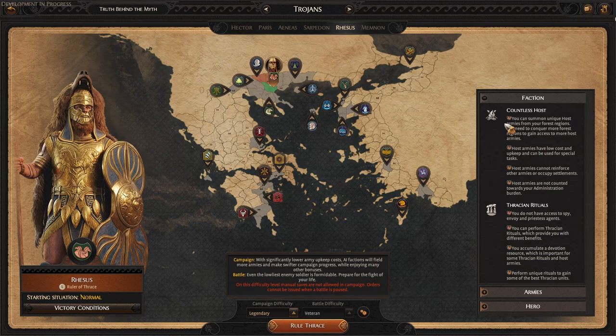The most you can have is six Countless Host armies, which puts into perspective the four required for the victory condition. Aside from that, we have a second mechanic called Thracian Rituals.